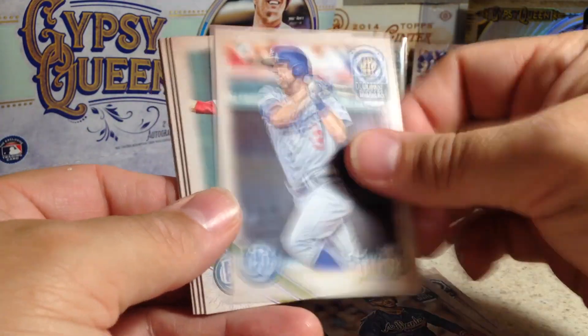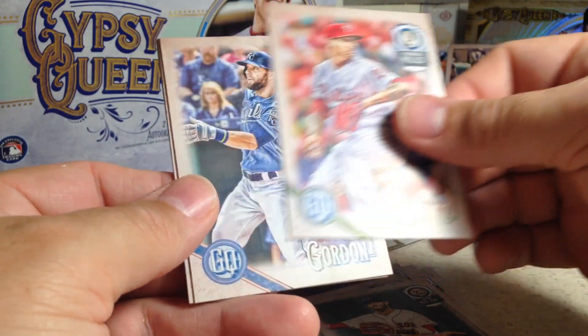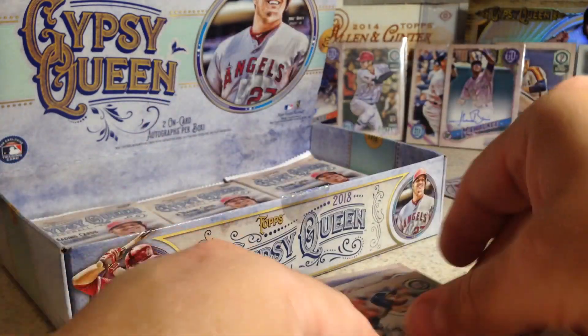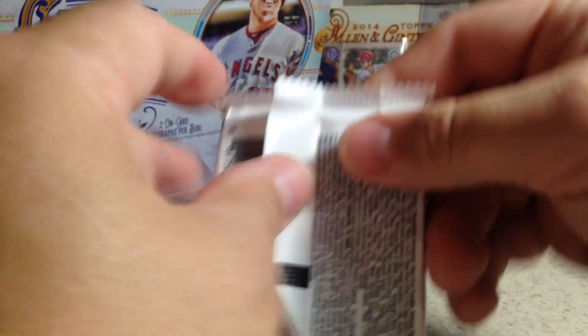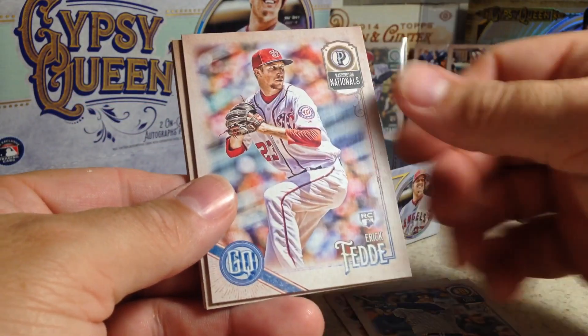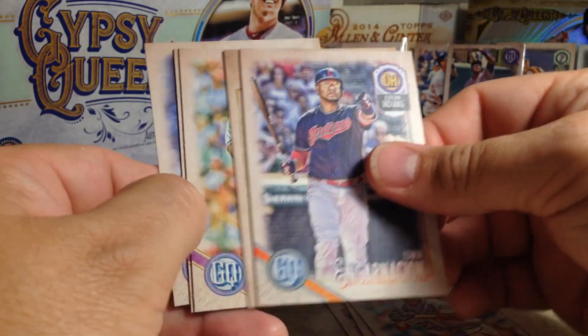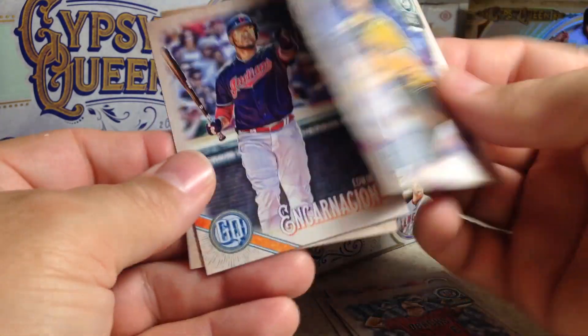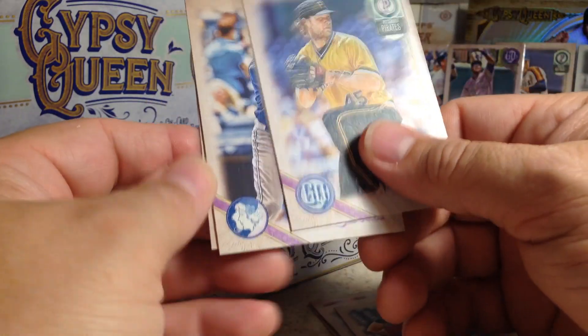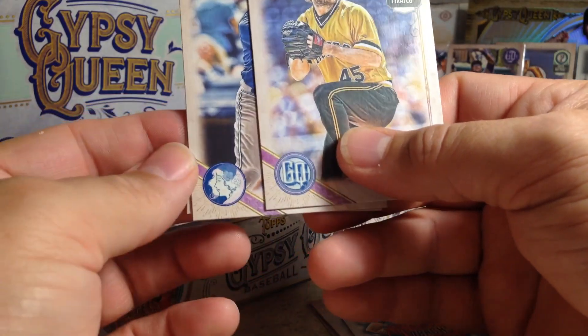Ozzie Albies, Chris Taylor, Dustin Pedroia, Vince Velasquez, Alex Gordon, Tucker Barnhart, Tyler Saladino, Ben Gamel. Next pack: Yoenis Cespedes, Anthony Rizzo, Eric Fede rookie, Edwin Encarnacion, Adrian Beltre, David Peralta, Gerrit Cole. There's something backwards — it's Justin Smoak. This has a different symbol down there instead of the GQ. I'm not sure what that one's all about. Let me check real quick and see what that means — it's a GQ logo swap. It's 1 out of 22 packs, you get one of those.